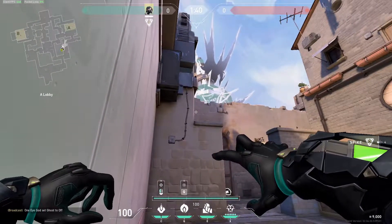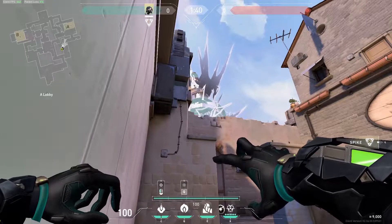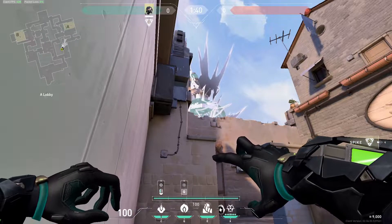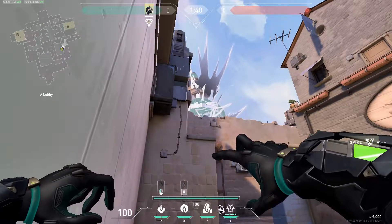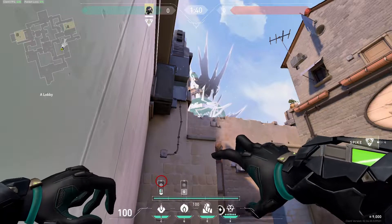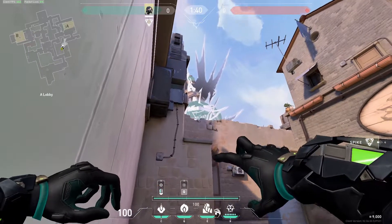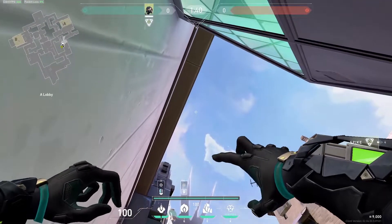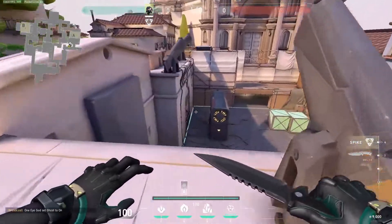Now let's talk about the molly. One thing I like to use is the dot above the mouse and the reticle on my screen. If you look above the Viper poison bar icon, you'll see a dot, and we're going to use that dot for the majority of these lineups. For side default, it's very simple — you see these four lines on this vent. We're going to use the bottom one, and it's going to land in the middle. Boom, easy.